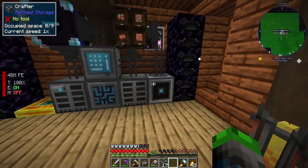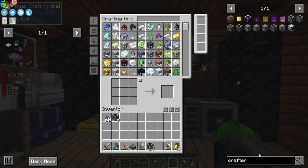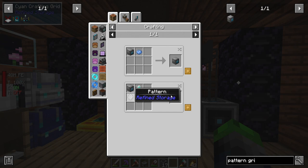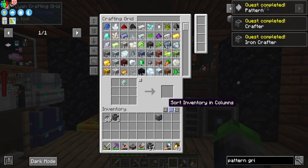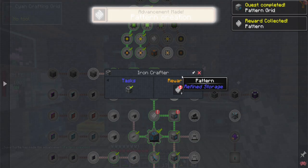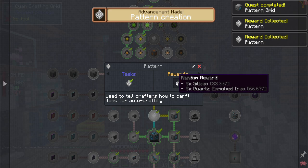We don't need this — we'll put a normal crafter here for now. The system is using 85 FE per tick — the importers and exporters are using a lot. The crafters need a recipe, and we need to make a pattern grid. This will allow us to create patterns. There we go — now we can make a pattern grid. We got a pattern, we got more patterns, we got randomness — cool.